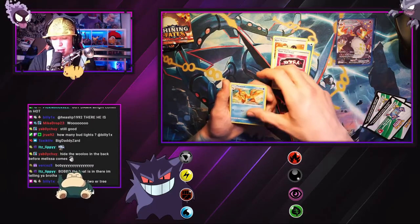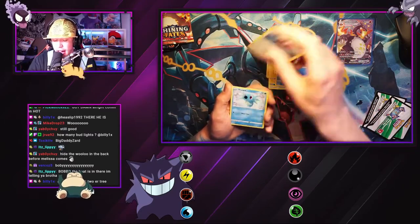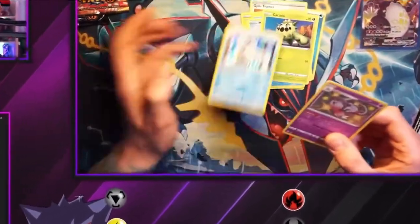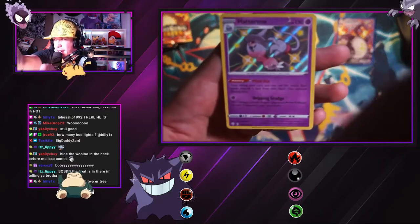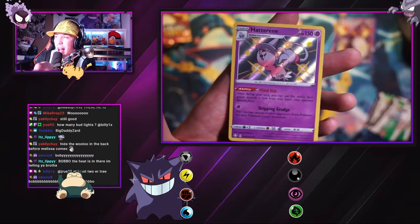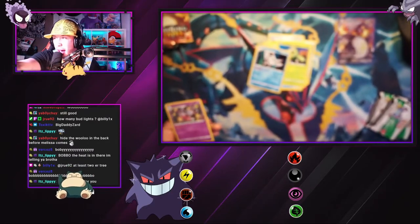So we got so much to rip — we got Doodle, Eevee, Horsey, Catnia, Hatterene chat! A Hatterene shiny — that is a shiny I don't have. I do have Hattrem, chat, but I do not have Hatterene. That's a W!